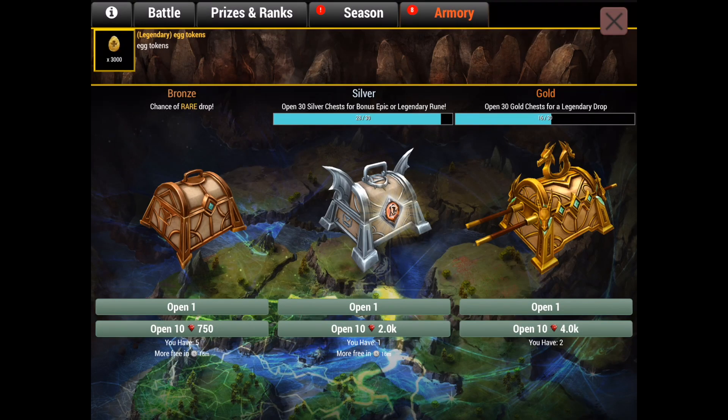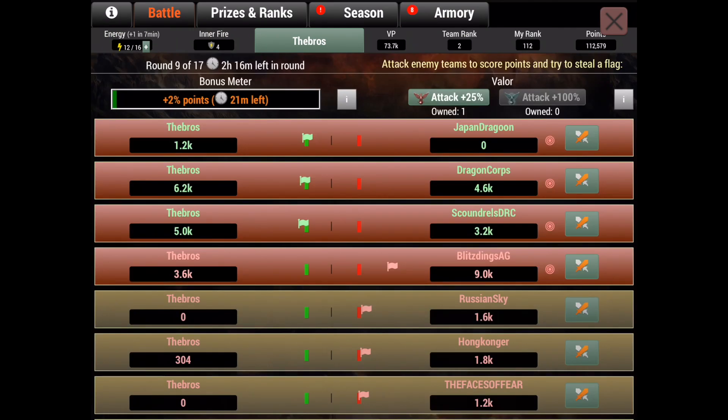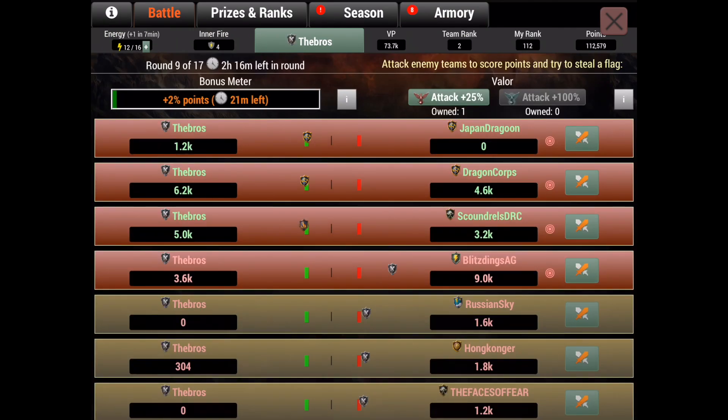At the very beginning of a round, fill up your bonus meter first without using inner fires. You can also use valor — it lasts until the end of the round — so put valor on at 100% or 25%, start attacking without inner fires, and when you hit 100% bonus, then start popping inner fires. Constantly do attacks — never do super attacks just to get a quick way out. Use every single one of those energies wisely.